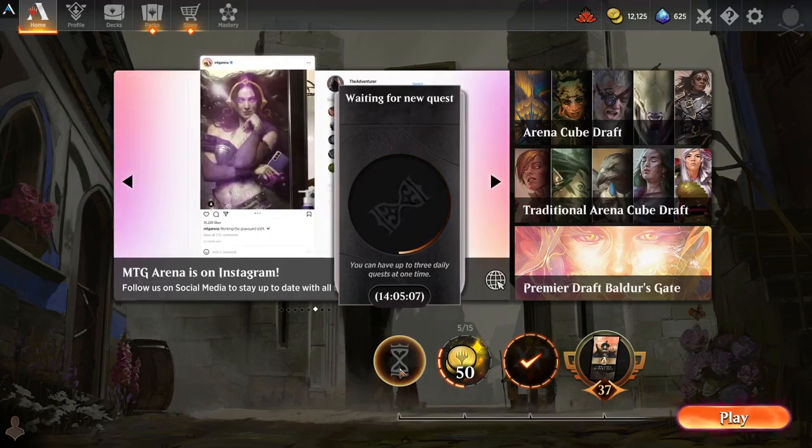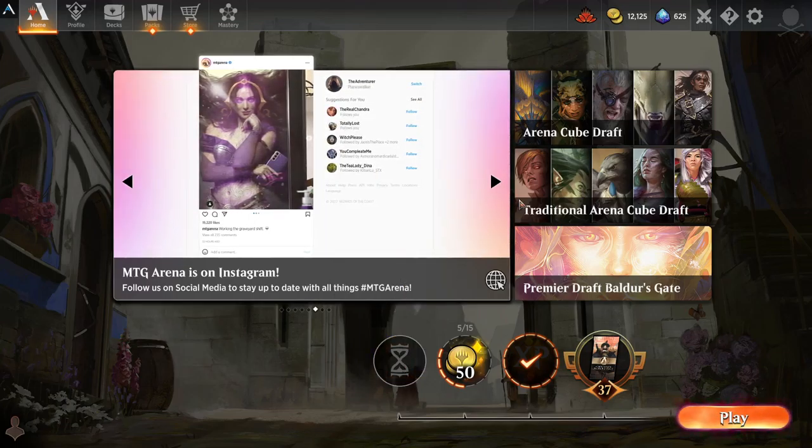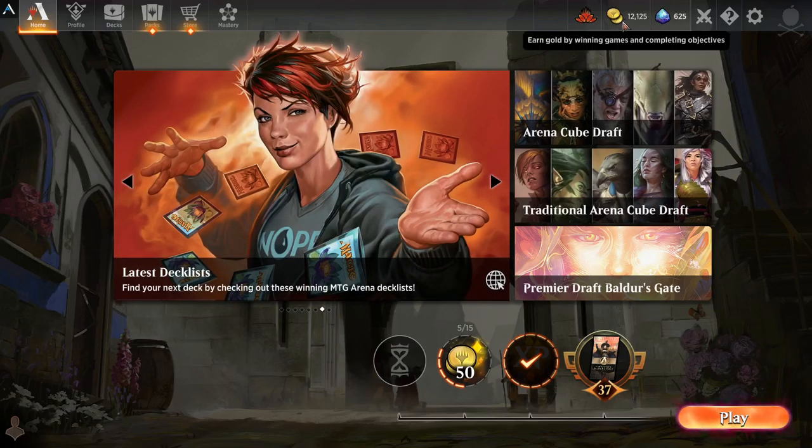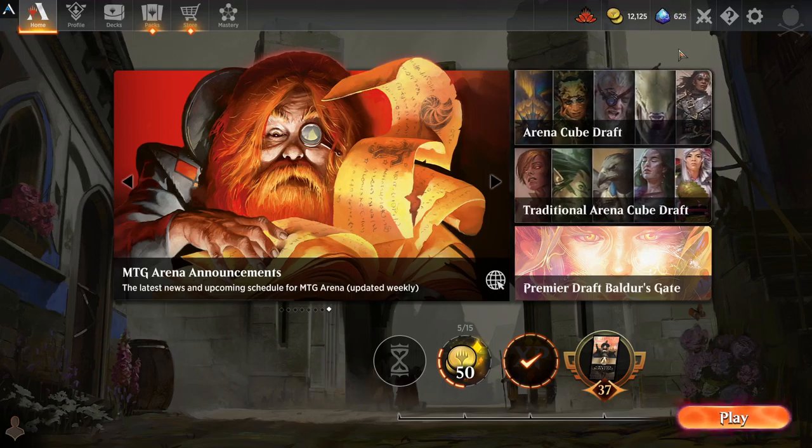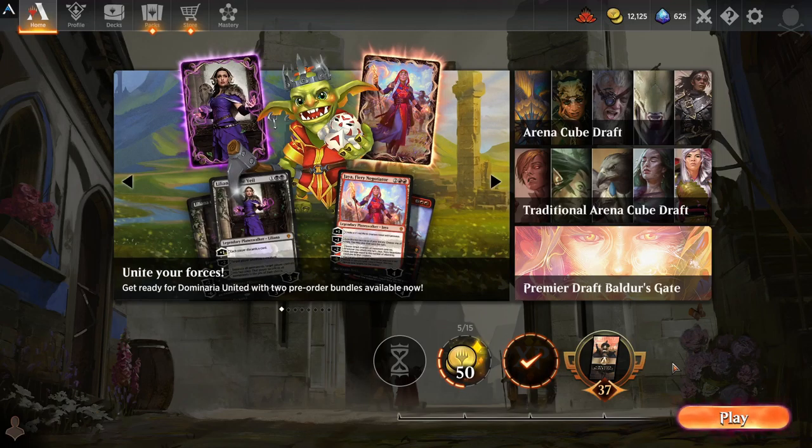Daily quests usually indicate something like play 25 creatures, kill 20 enemy creatures, play 30 white or blue spells, and so on. That gives you some gold award, which is one of two in-game currencies. Gold being the less valuable currency, gems being the cash-convertible currency that can purchase anything. Gold can only purchase certain things. Gems is essentially the microtransaction currency that Wizards of the Coast is looking to push people to buy so they can progress quicker, get better cards, and participate in more exciting events.